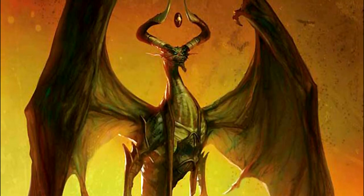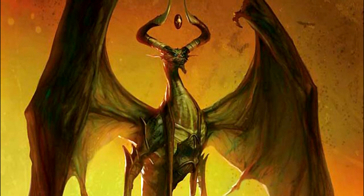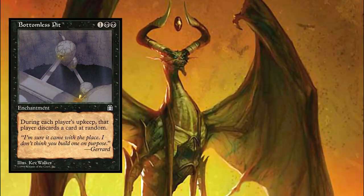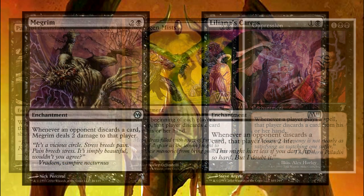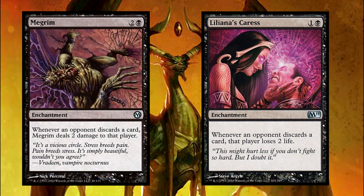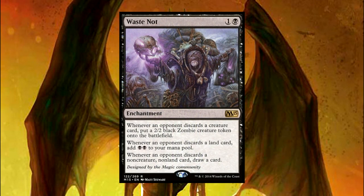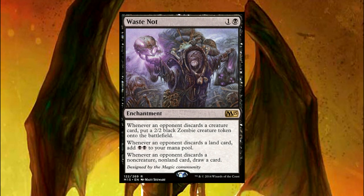But why stop there? Let's ensure that they never get to play another card. We run a suite of discard enchantments that will force an opponent to discard far more than they'll ever want to. Bottomless Pit, Necrogen Mists, Oppression, and Painful Quandary will all take cards away from opponents. And when they do, cards like Megrim and Liliana's Caress will make them regret discarding cards — oh wait, we forced them to do that. Waste Not is a ton of advantage in this deck, giving you plenty of value whenever an opponent discards anything.